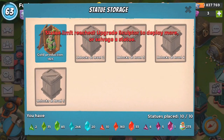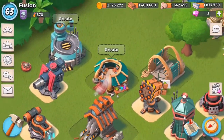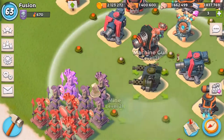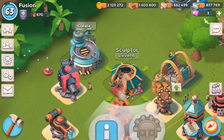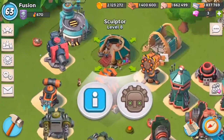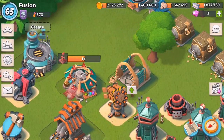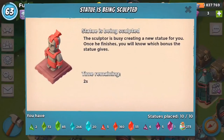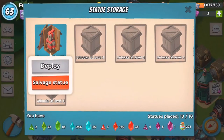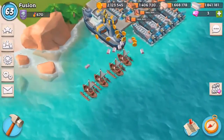We can see here there's a gold production and we could deploy it or salvage it, and if we salvage it it basically just destroys it. Something to note: you can't store a statue that you've already placed. Like I cannot store this statue - you can only store statues in the storage. It's a one-way trip, so I can't store statues that have already been placed. If I build up another one we could put it back in there, even though that's not what I want to do. I seriously need to find a high resource reward statue.